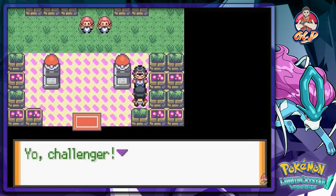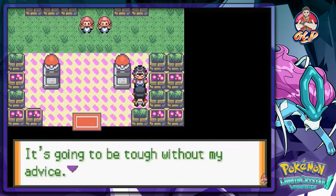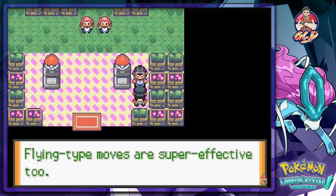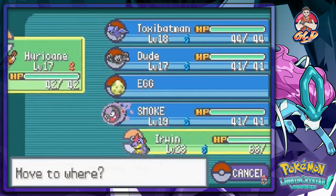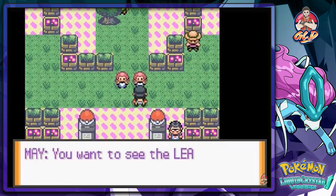We talk to a trainer who advises us about the gym leader Bugsy: bug Pokemon don't like fire, and flying-type moves are super effective too. That's true, and we've got the two Pokemon for the job — Toxic Batman and Hurricane.